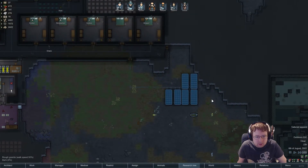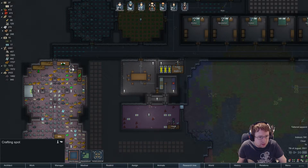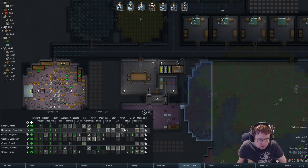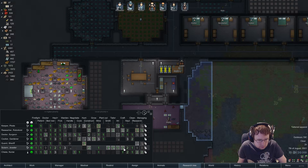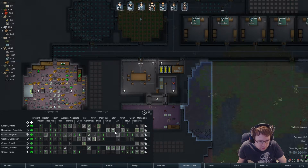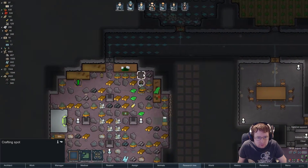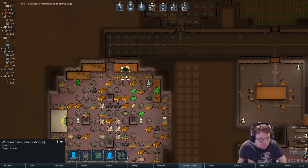I really want to sort this out. That's a lot of smokeleaf in nine days. The tailor is at skill 13, the other at 12. We don't have any wood — is that why no one's actually making anything?